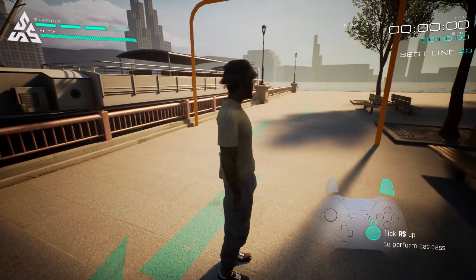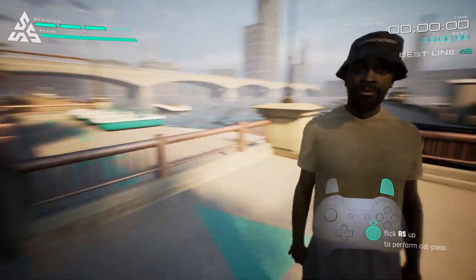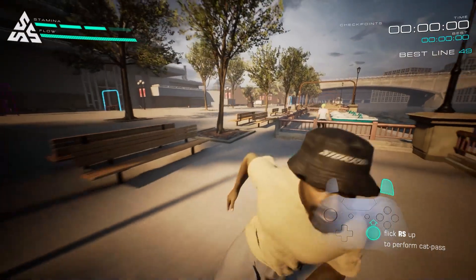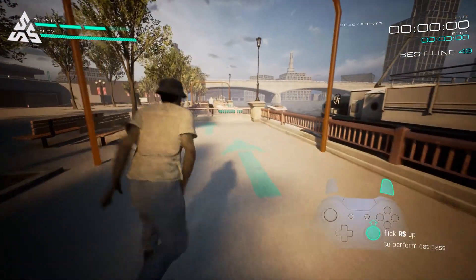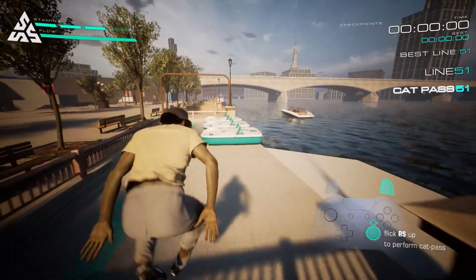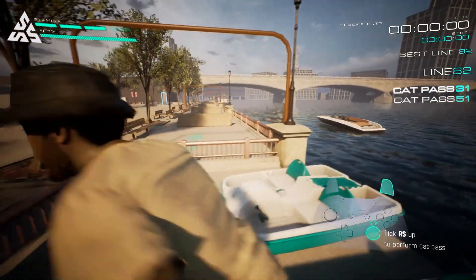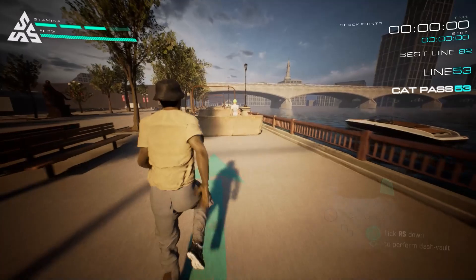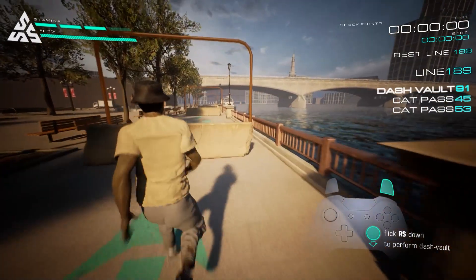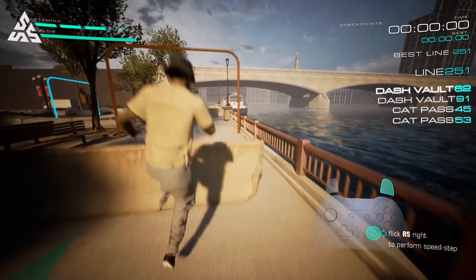Try entering parkour mode and doing a cat pass over this obstacle. Alright, now let's try doing a speed step.